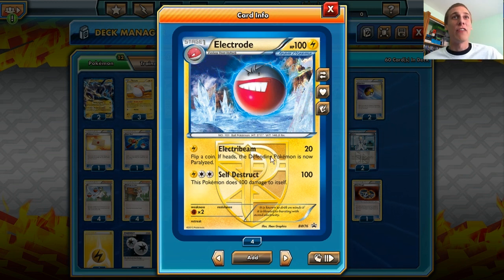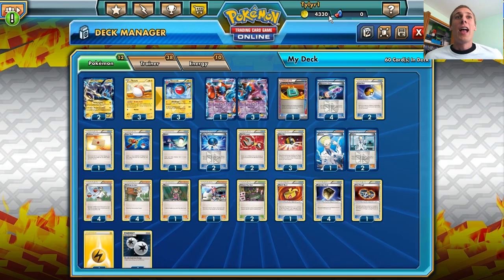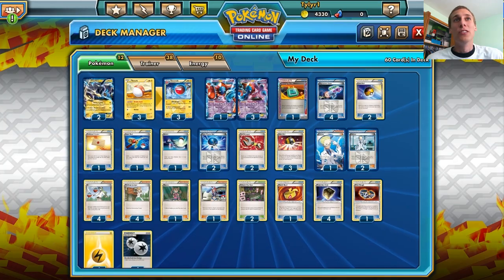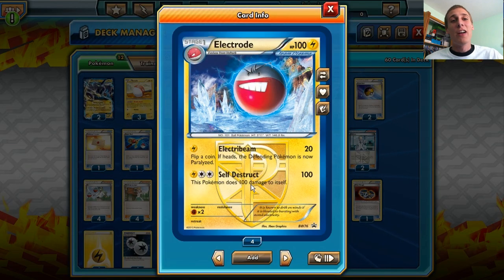That sounds terrible, because you have to knock yourself out to do 100 damage — and that is true, unless you have the Protection Cube, which prevents all damage done to this Pokemon by attacks it uses. So that 100 damage it does to itself doesn't exist, it's totally non-existent because of the Protection Cube.